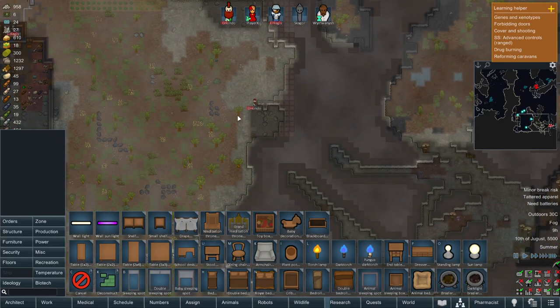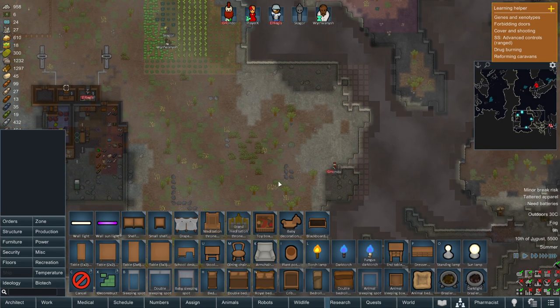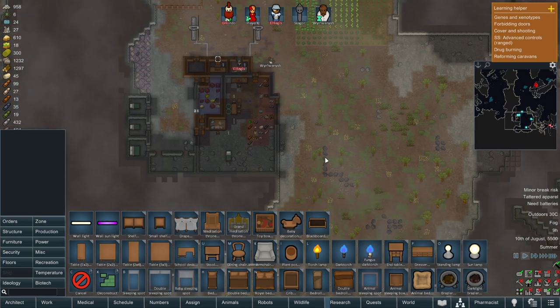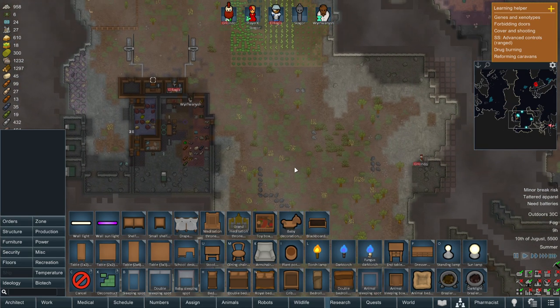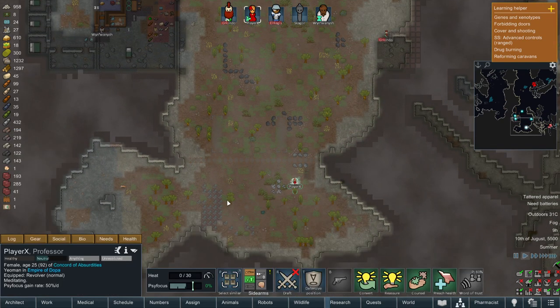I want G'hondo to mine this out and then we can take over this spot as the main base site and shift things over. I don't know if that's the best use of our time, but that's the way that makes me feel good so that's what I'm doing.